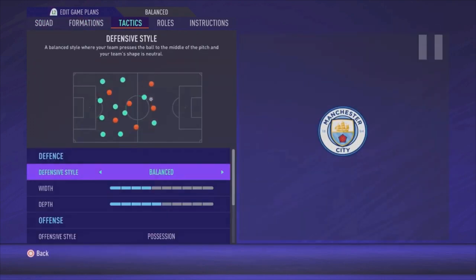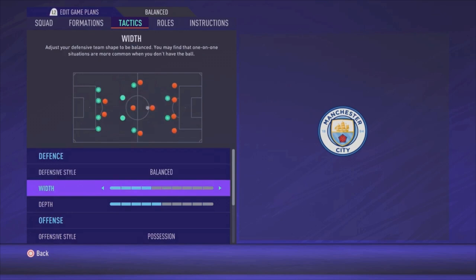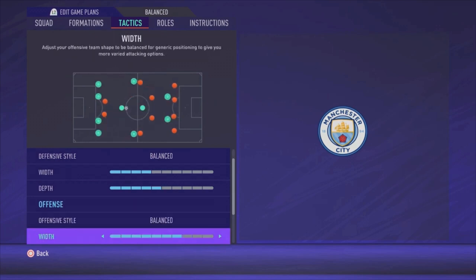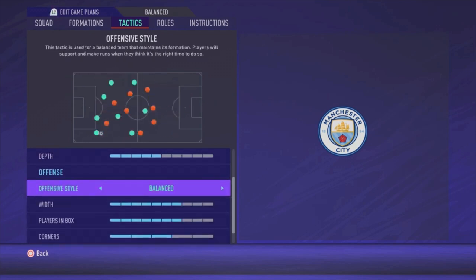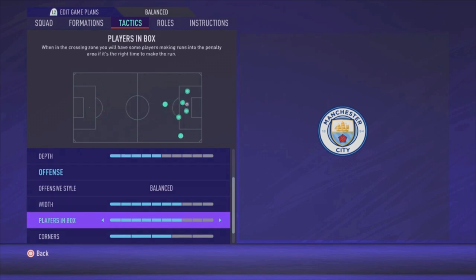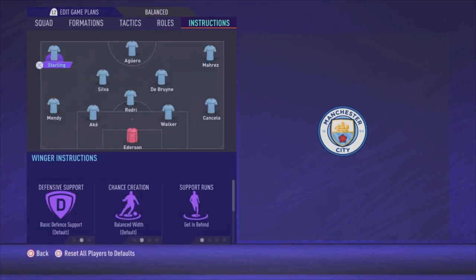Now let's go to the tactics. Defensive style is balanced, with a width of four bars and a depth of five bars. Offensive style is also balanced — width of seven bars and plays in the box at seven bars as well. Corners and free kicks are both set to three bars.